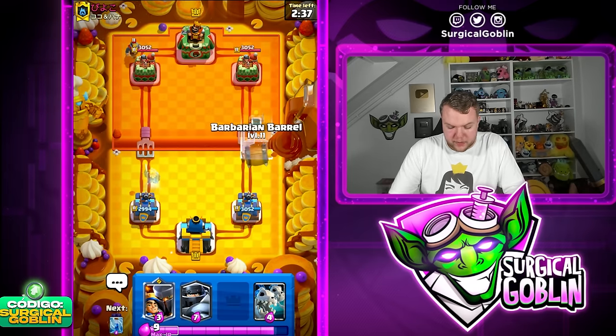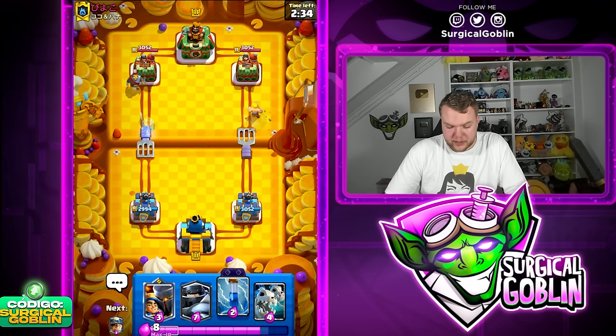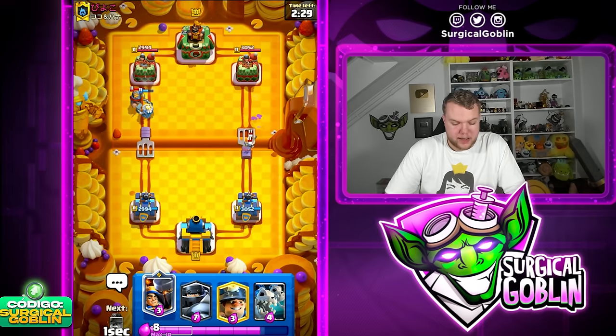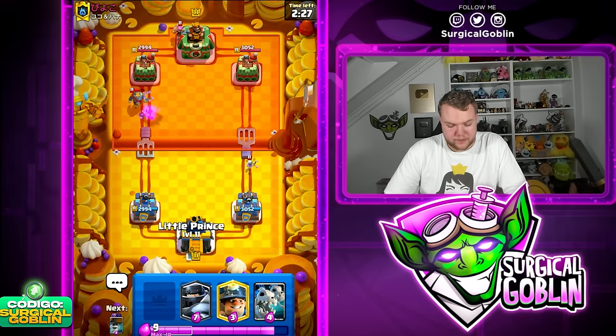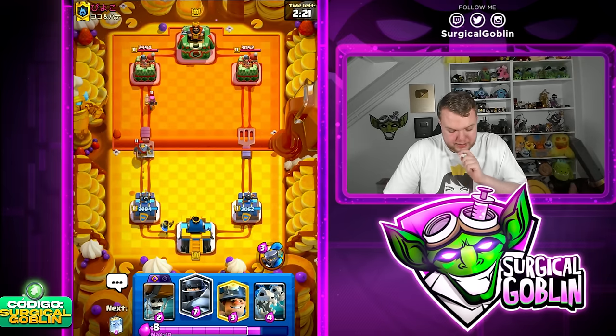Let's see what deck we're going to be playing against. Looks like he has a Knight. Let's go Barbell towards the right side and cycle a Zap to start cycling towards the evolution. I'm going to place on the left side — not with the intention of getting a connection with the Ghost, just to cycle towards our evolution.